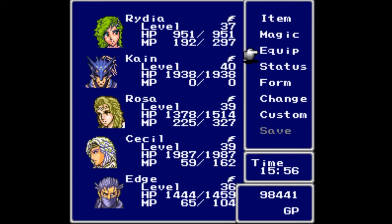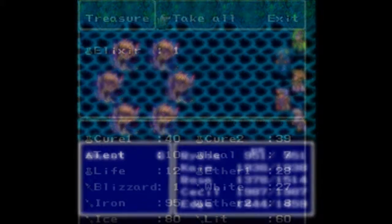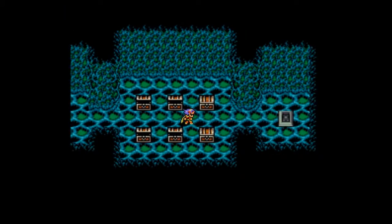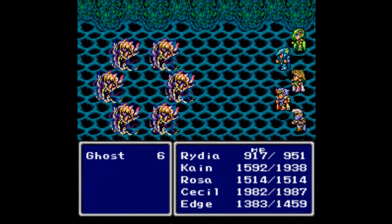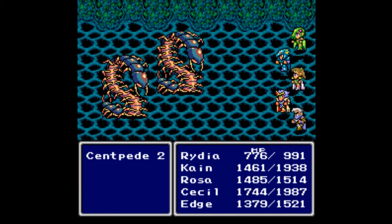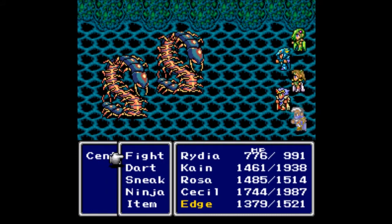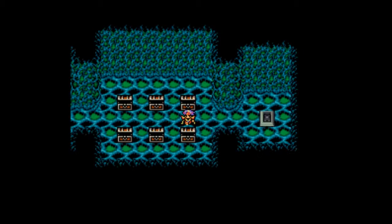Moving on to the next one — more monsters incoming. For that fight we get another Elixir from six ghosts. More monsters in the next room too. Top row is easier. For that fight we get another Elixir, plus Rydia has learned Ice 3 — her next magic ability. Then we have two centipedes. Holy crap, those guys are easy — we one-shot each of them and get ten Medusa Arrows.